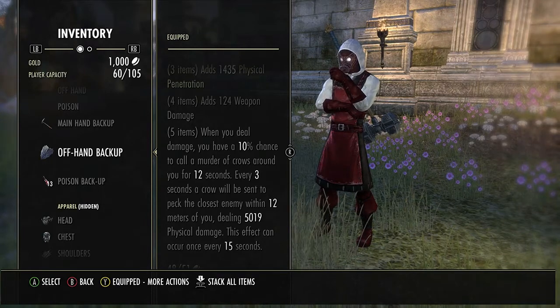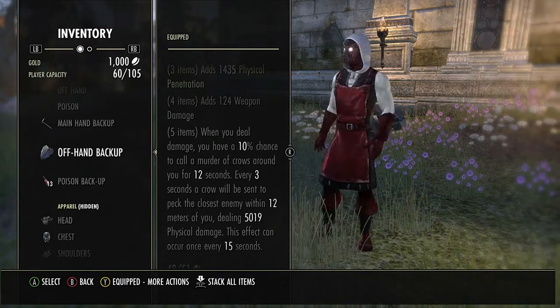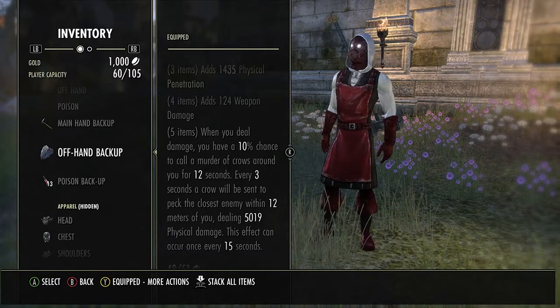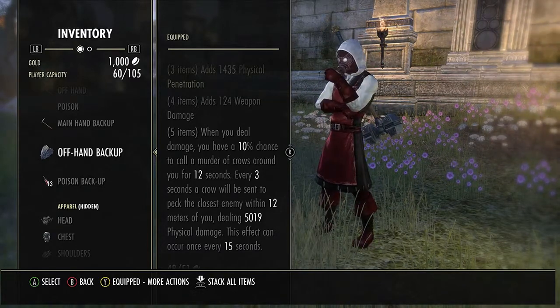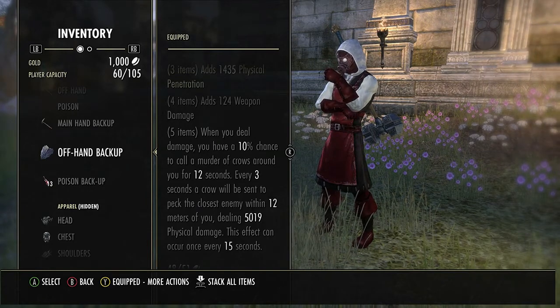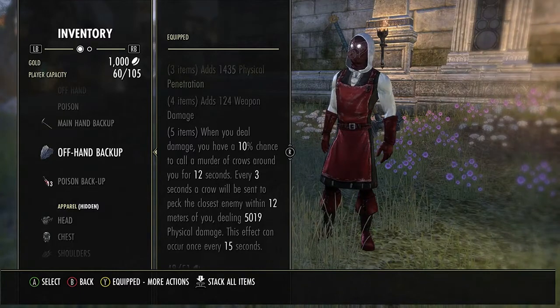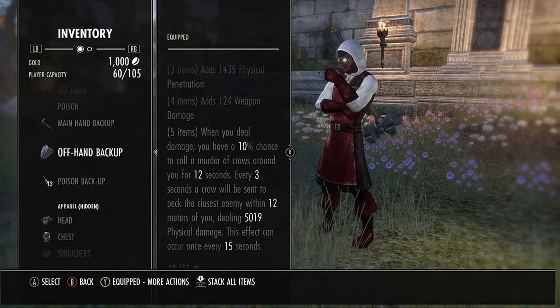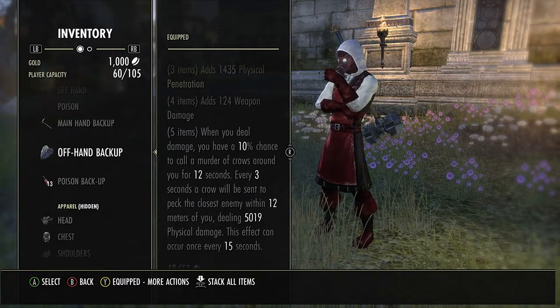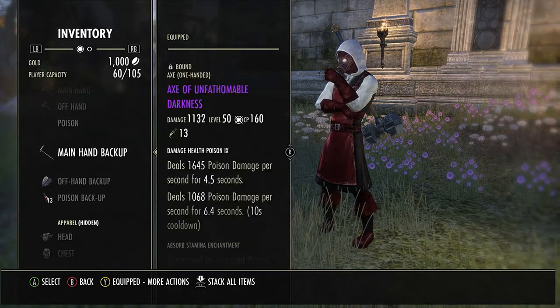The crows do really good damage. I've been told by a few people that they had 12k recaps from the crows, which means they would have been hit roughly for three to four k each crow. How it works is four crows will spawn and one at a time they'll attack the enemy, so you can kind of figure out who you want to attack by whoever you're closest to.